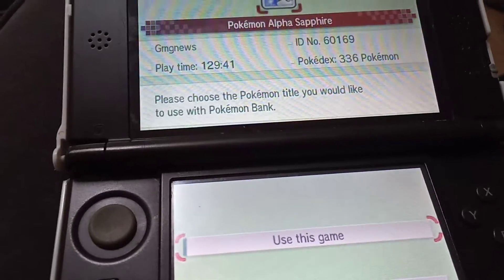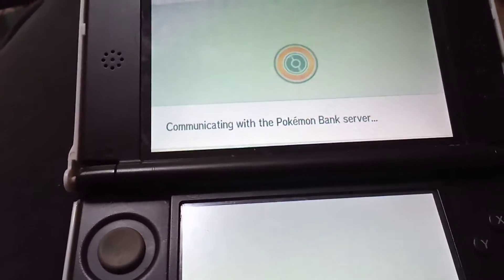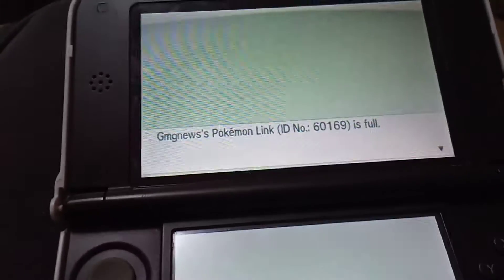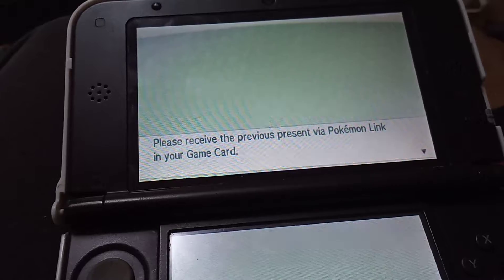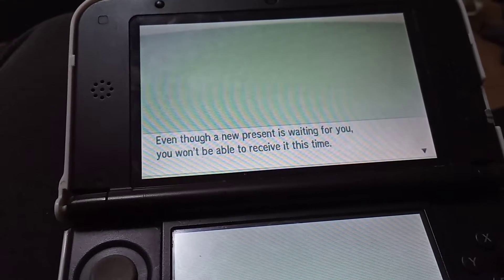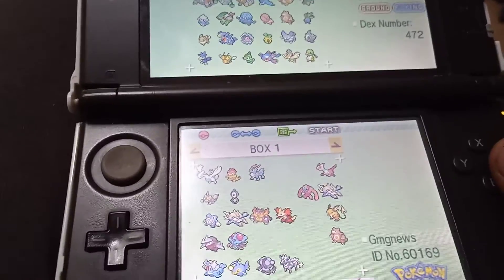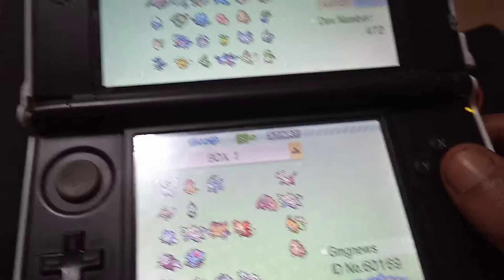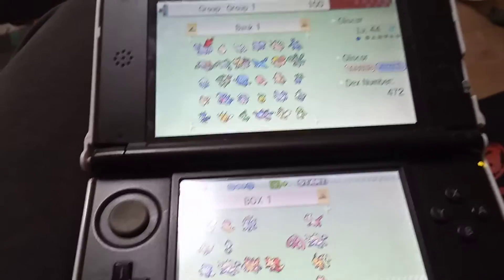Please choose the Pokemon title you would like to use with Pokemon Bank — so this is the one I would like to use. It should show that those Pokemon are now in my Pokemon Bank. It says GMG News Pokemon Link ID number is full. Please receive the previous present via Pokemon Link in your game. Even though a new present is waiting for you, you won't be able to receive it at this time. Do you still want to go ahead and use Pokemon Bank? Yes, I do.